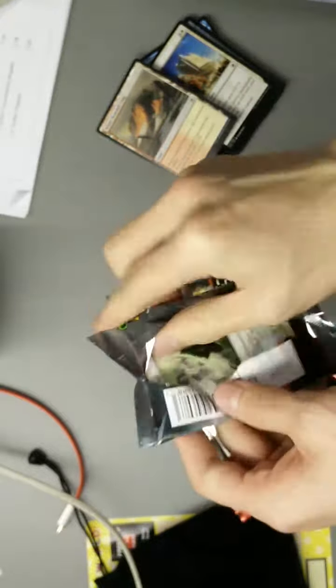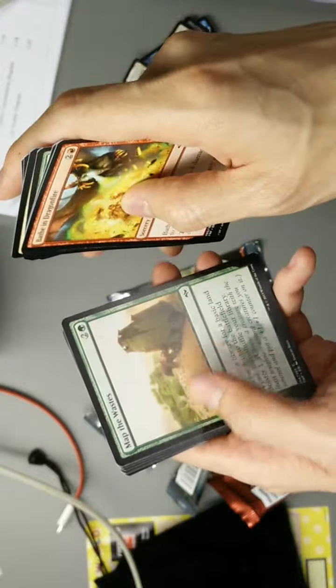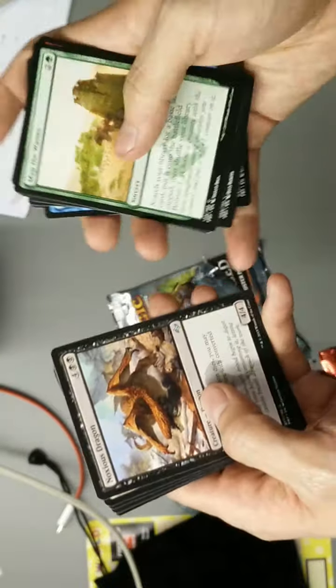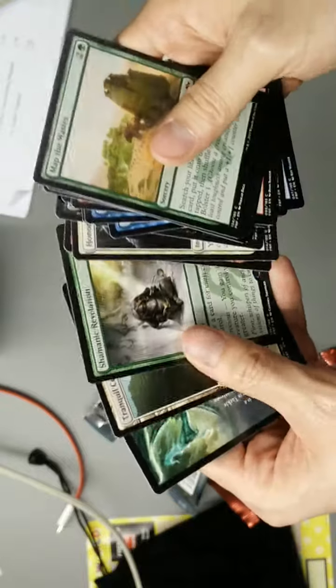Then we shall jump onto the Fate Reforged wagon. Ten cards. We have Jeskai Barricade, Rageform, Temur Sabertooth, Shamanic Revelation, and Trinket Mage.